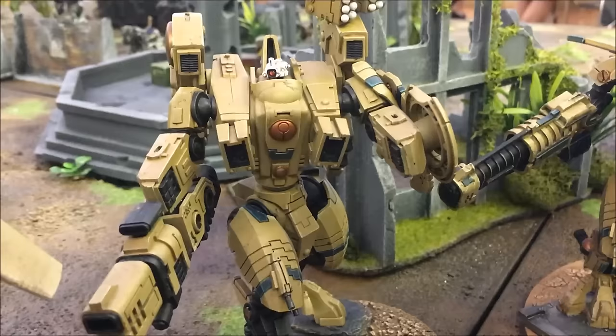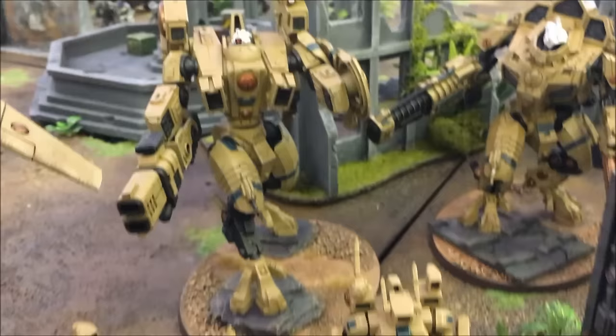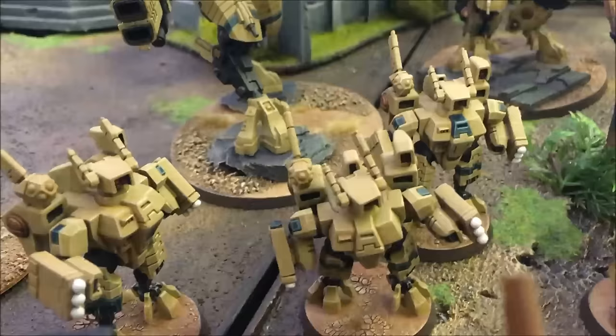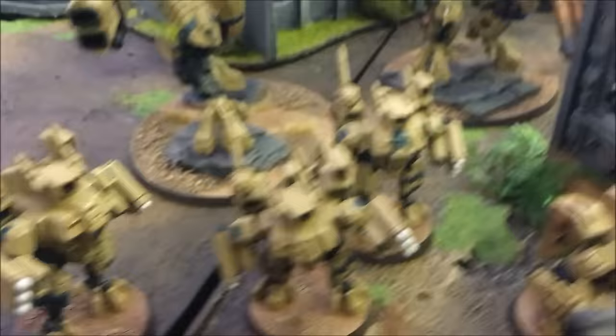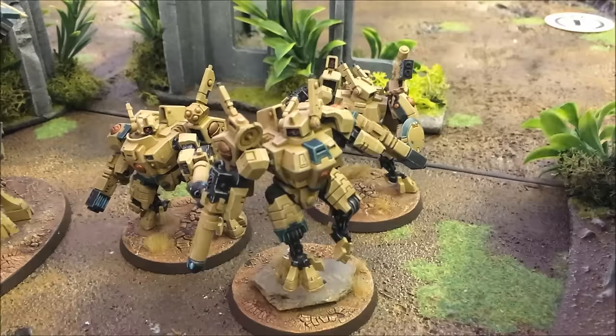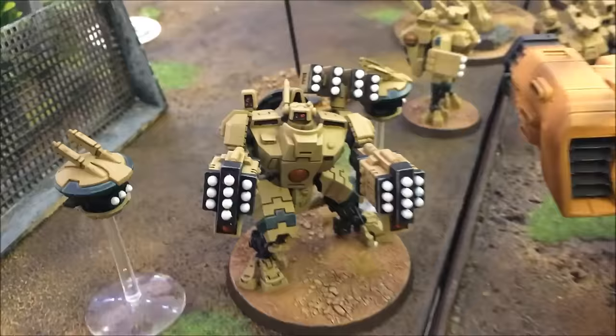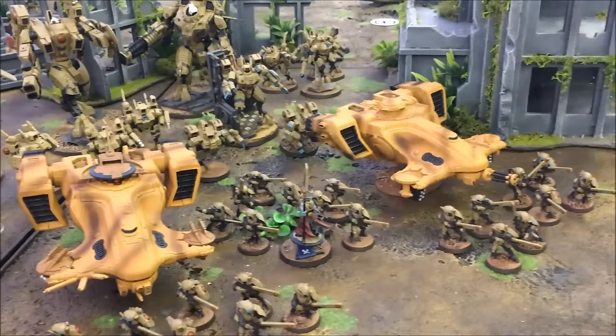In elites we have a normal Riptide equipped with ion accelerator and smart missiles, with early warning override and stim injectors. Next, a Crisis Suit squad of three with double missile pods, and another three-man Crisis Suit squad equipped with fusion blasters and plasma rifles. Heavy support brings a Broadside equipped with smart missiles, high yield missiles, and two missile drones. This list uses the Retaliation Cadre formation.